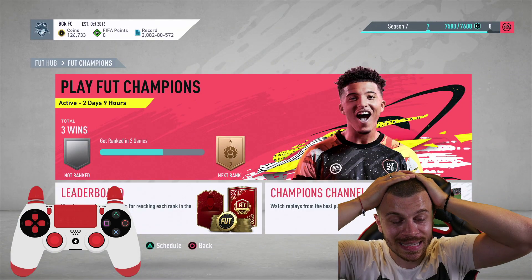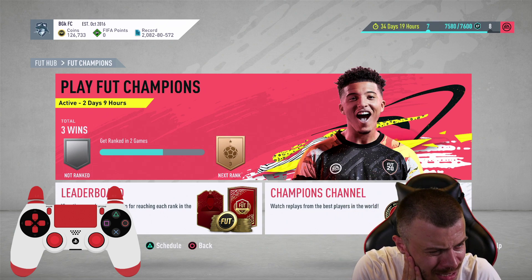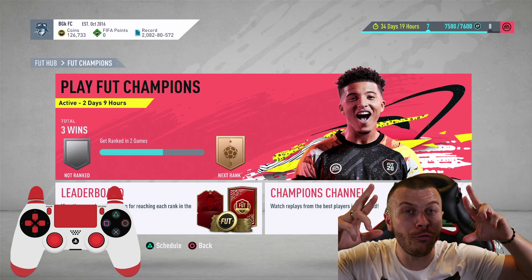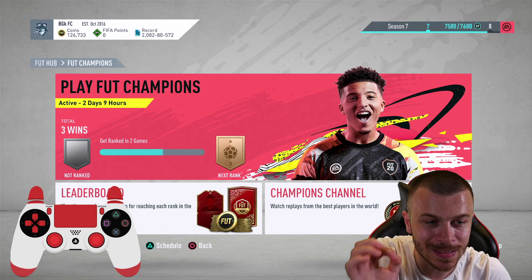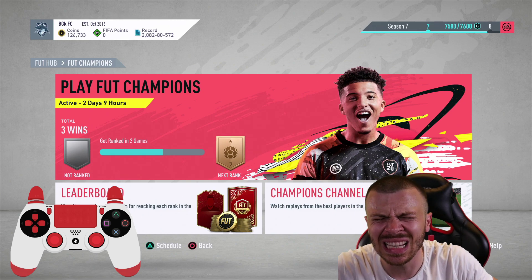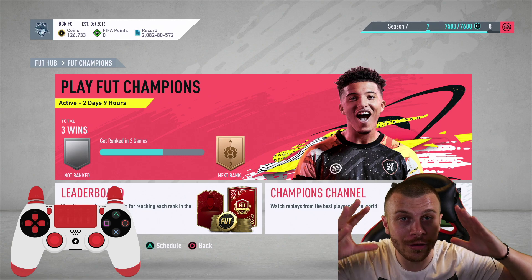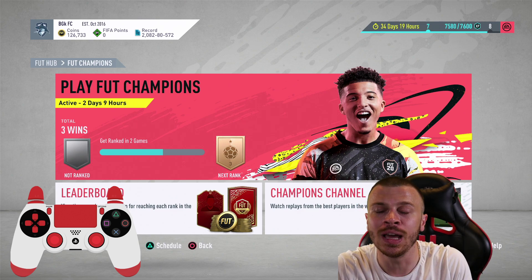R9 is absolutely sensational — he scored 10 goals within 3 FUT Champions matches! But it's time for a break; I'm waiting for that Ultimate Team of the Season SBC to drop. I'm gonna complete it and open it — hopefully I'll pack a usable card to fit into my starting eleven. We've got over 100,000 coins budget, many untradable high-rated cards, and around 200 tradable cards in the club. I'm not finished yet — I'm gonna buy at least one more player to complete my weekend league squad. Thank you all for watching!